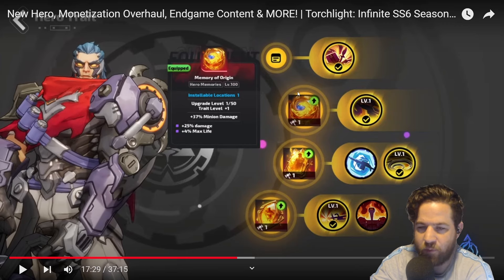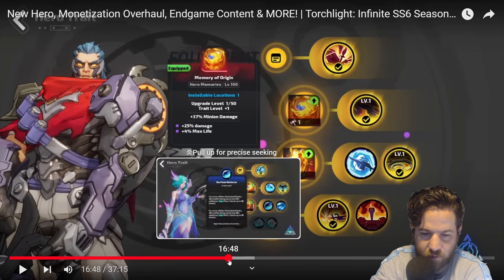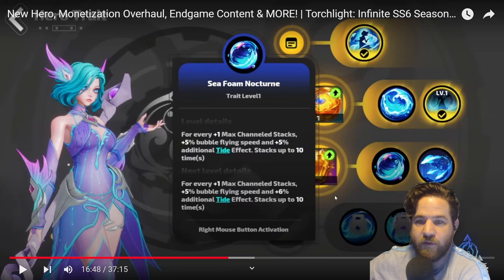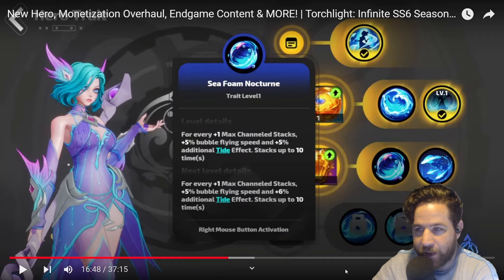All hero traits will consist of a base trait and three traits unlocked with level progression. We have removed hero relics and reworked hero memories. The new hero memories will have trait levels, which can be used to activate hero traits as you level up. The higher the level of hero memories, the stronger the activated hero traits will be. You just find your memory, install your memory, it unlocks your trait. As you upgrade these the level gets higher — I don't know if this directly increases the level, but each level you're getting these incremental bonuses. You're upgrading your hero trait as you play, which is actually kind of cool instead of it being just find your relics and memory and you're done.